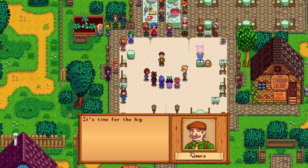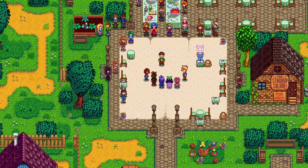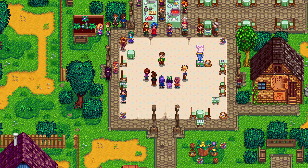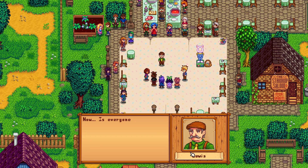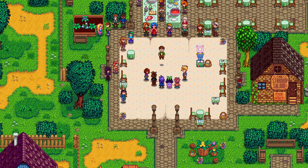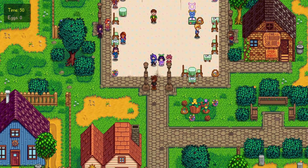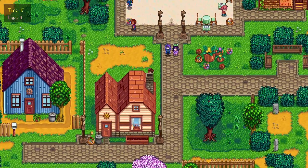Let's start the egg hunt. My plan is to go straight south, then left, then right. Mayor Lewis says: 'Calm down, kiddos — you'll need all your energy if you hope to find the most eggs and take home the exclusive prize.' He notes Abigail is our main rival; she'll win if we don't. Let the egg hunt begin!